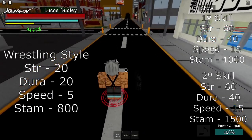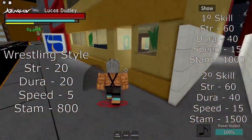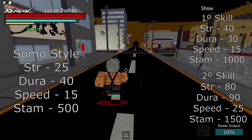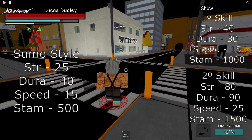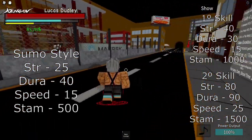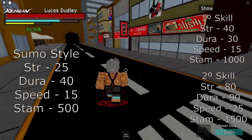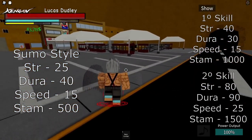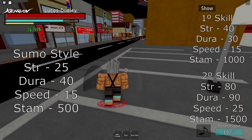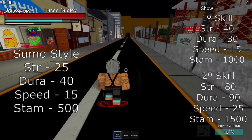The style requirements will be on the screen. I'm going to style reset one more time. Now I will be showing you Sumo. This is the gym and the principal location of the game. You come from this street until you reach this arena.